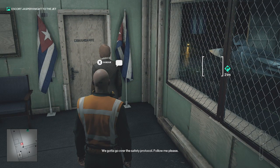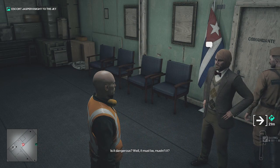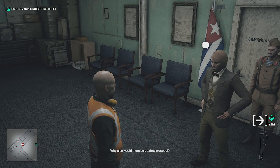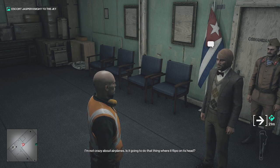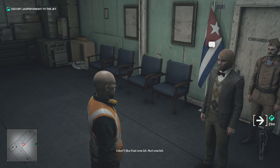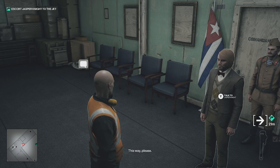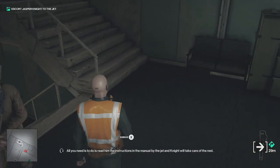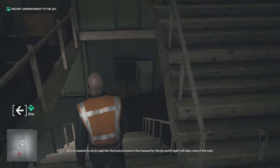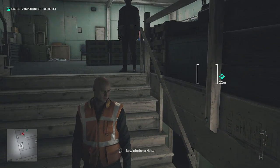Jasper Knight, we've got to go over the safety protocol. Follow me, please. Must we really? Is it dangerous? Well, it must be — why else would there be a safety protocol? I'm not crazy about airplanes. Is it going to do that thing where it flips on its head? I don't like that one bit. Don't worry, you're in good hands. He does prattle on, doesn't he? Anyway, you're almost there, initiate. All you need to do is read him the instructions in the manual by the jet, and Knight will take care of the rest.